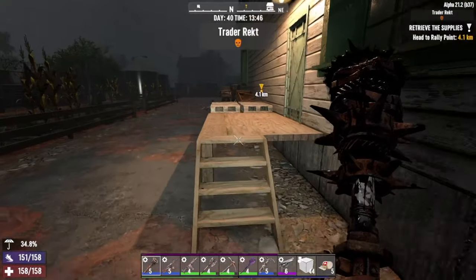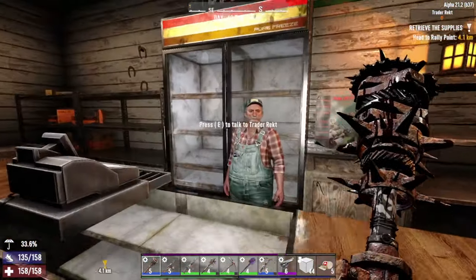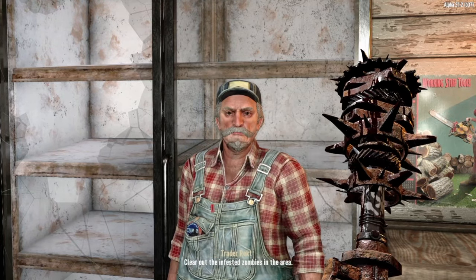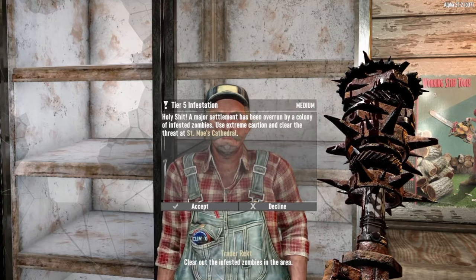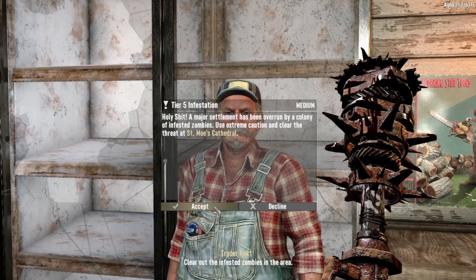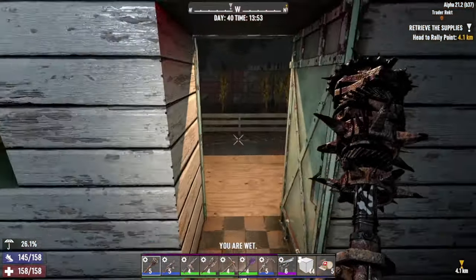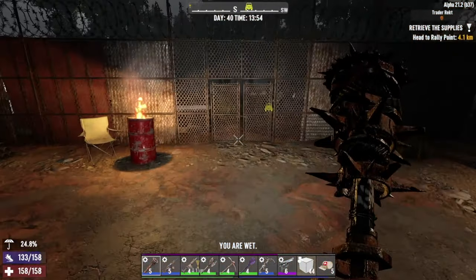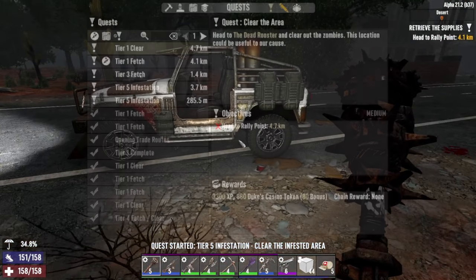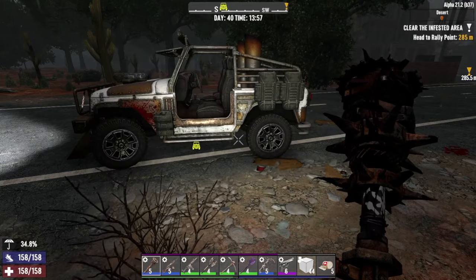Bloody hell, quarter to two — it's not going exactly to plan. Welcome to Trader Joe's, I don't guarantee a thing. What have you got here? We know the cathedral — the cathedral's not too bad actually. Let's give that one a go, it's only a couple hundred meters away. Should be okay. I like the cathedral — it's a good one. 285 meters away.